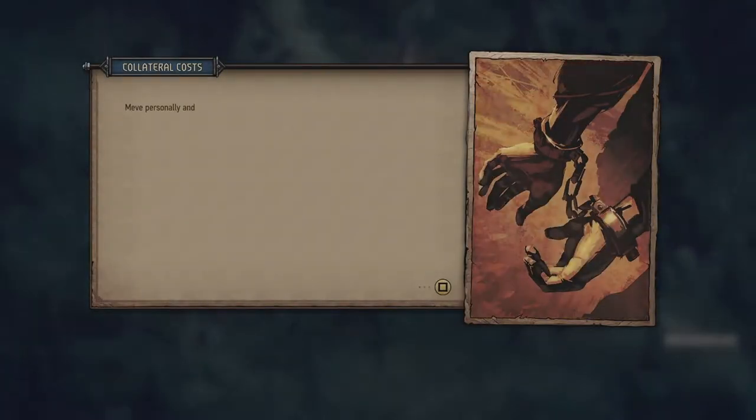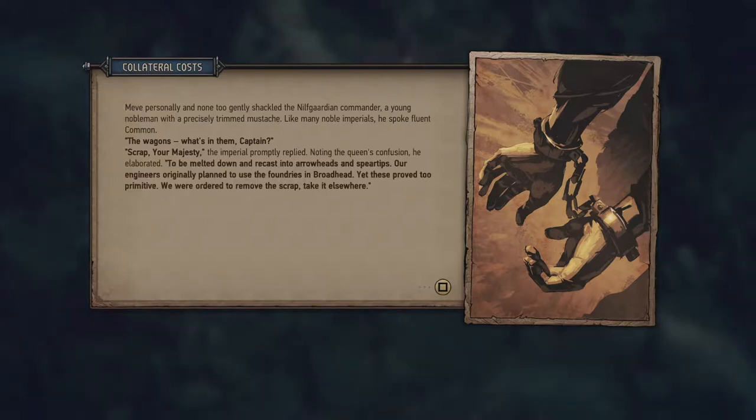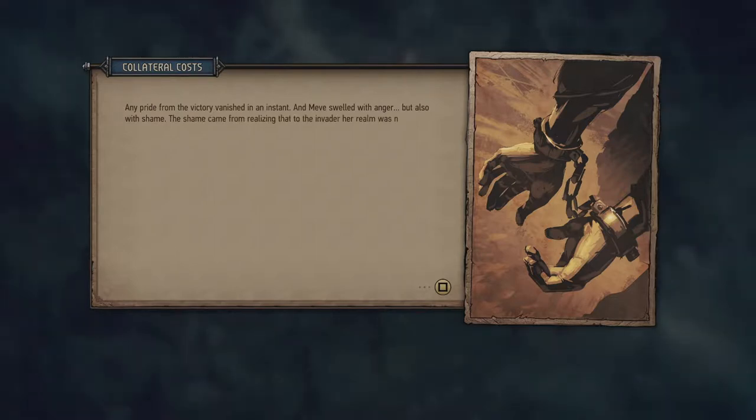Scraps — Gascon said, personally and none too gently, shackling the Nilfguardian commander, a young nobleman with a precisely trimmed mustache. Like many noble imperials he spoke fluent Common. The wagons — what's in them? Captain Scraps, your Majesty, the imperial promptly replied. To be melted down and recast into arrowheads and spear tips — their engineers originally planned to use the foundries in Broadhead, yet these proved too primitive. They were ordered to remove the scrap and take it elsewhere. Any pride from the victory vanished in an instant as Meve swelled with anger, but also with shame — the shame of realizing that to the invader, her realm was naught more than a weak underdeveloped backwater. Meve slammed the chest shut. Blast it, back to Broadhead.